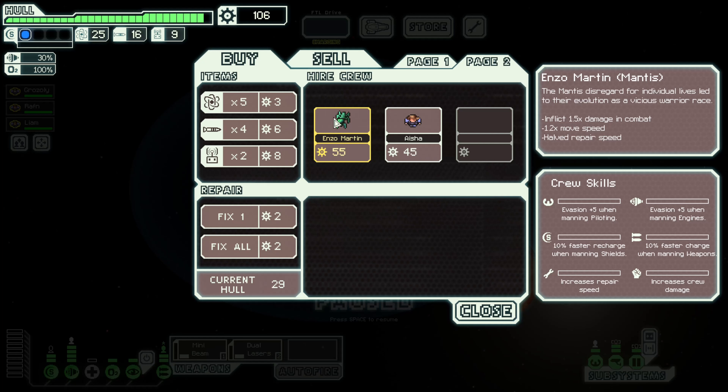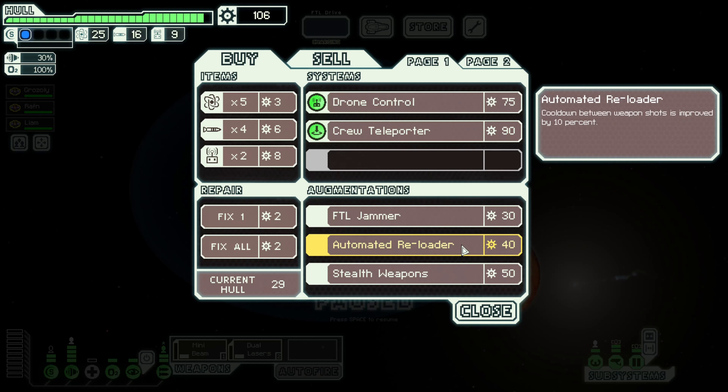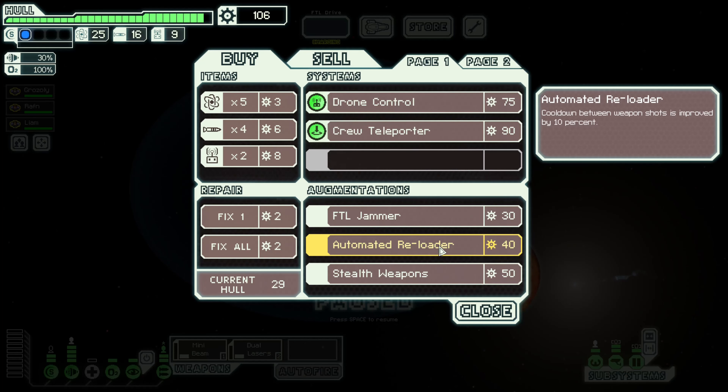If we pick up Enzo Martin, we gain a Mantis with an extra 50% damage in combat, a little extra move speed, but their repair speed is halved. Or we go with Aisha, and our skills improve slightly faster. Neither one has particular skills, but we don't have anyone manning shields. Maybe we go ahead and set them up there — that takes us down to 50 remaining. We could go for the reloader too. Yeah, let's go for the reloader — we have enough room for it. The reloader will do nicely.